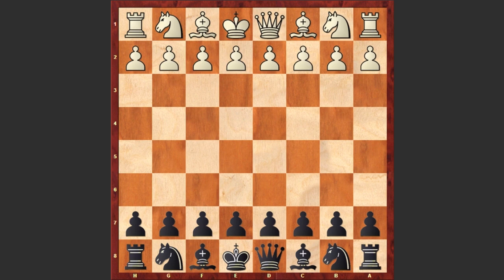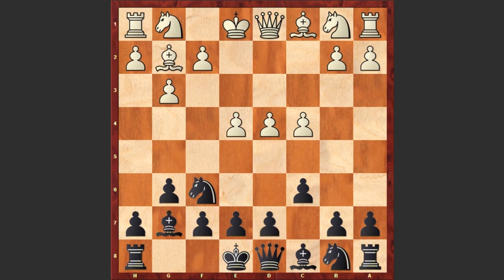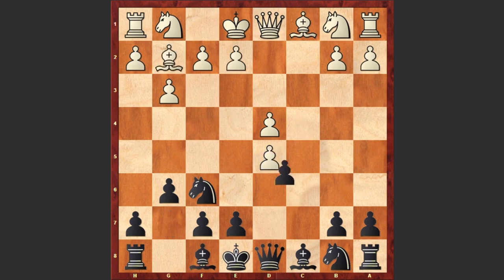Byrne had the white pieces and he started with d4, Nf6 by Fischer, c4, g6, g3, c6, Bg2 and d5. If Bg7 then white can establish a strong center, that's why after Bg2 we see first d5, cxd5, cxd5, Nc3 and only now we see Bg7.